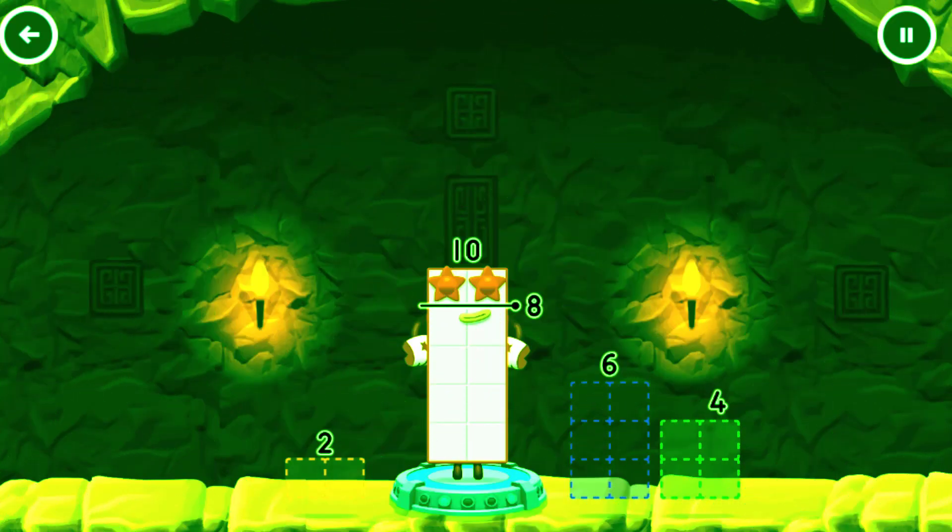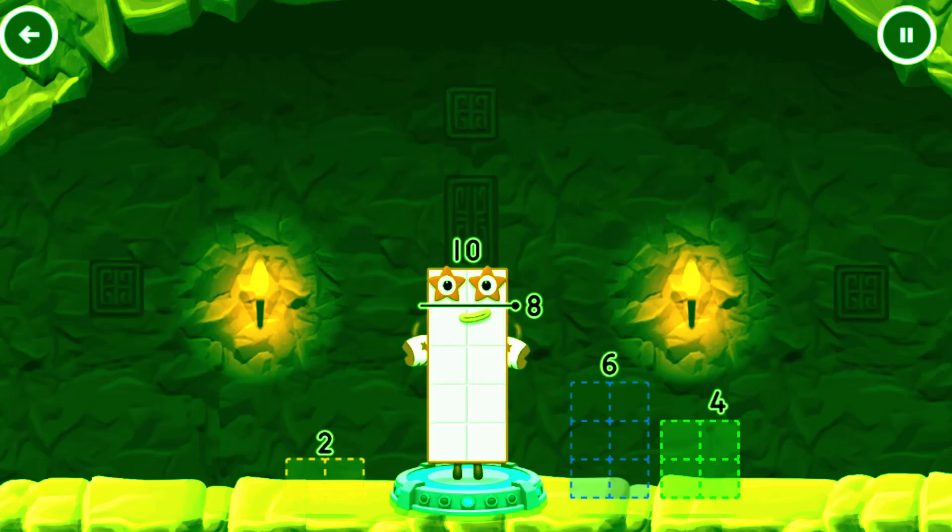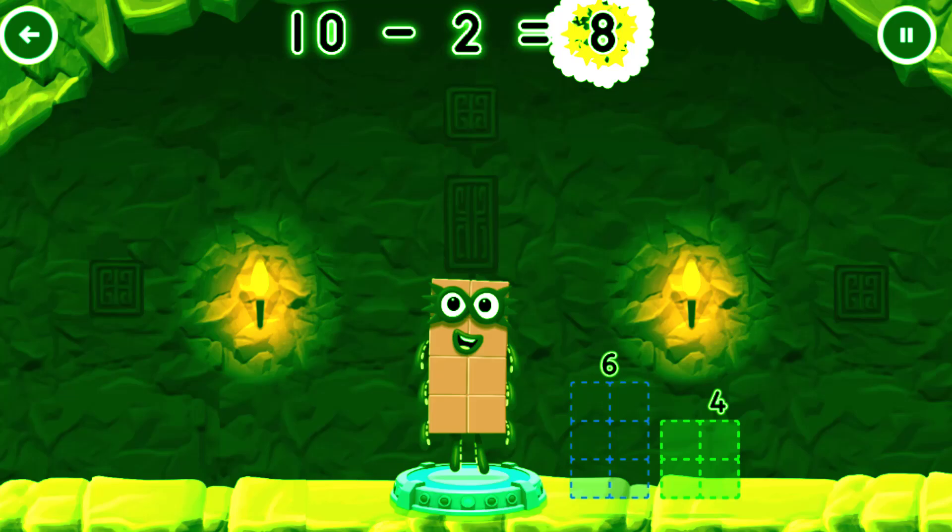Take number blocks away from ten to leave eight. Drag an outline onto the middle to take number blocks away until you have just the right number in it. Hmm, that doesn't seem right. Keep trying. That's right. Ten minus two equals eight.